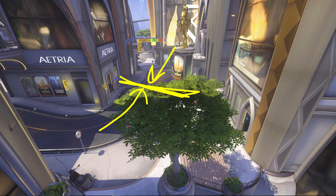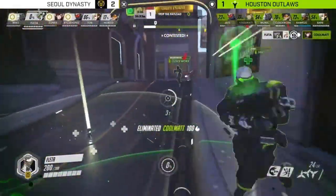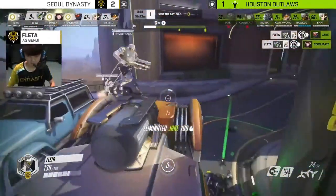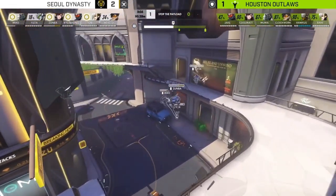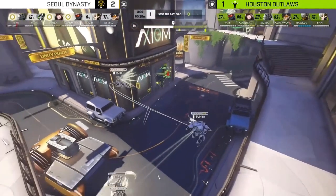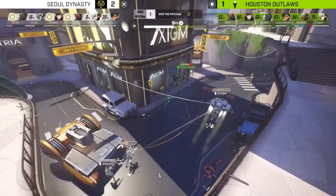This is generally very good for multiple supports and teamfight-oriented strategies. The Outlaws, having swapped to Zenyatta-Mercy, are doing really well. But Fleeta comes in with a blade and gets a double kill. Because Jake and Coolmat died, it's surprisingly hard to recover from losing anyone on Numbani. If we rewind a couple seconds, we can see it's very split up — players fighting up here, players fighting in here.